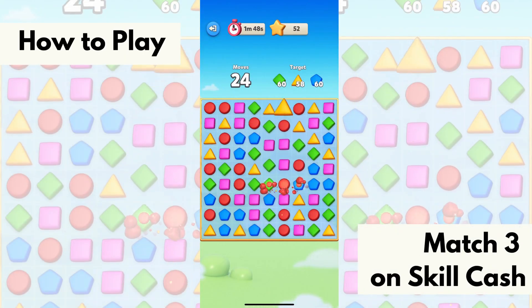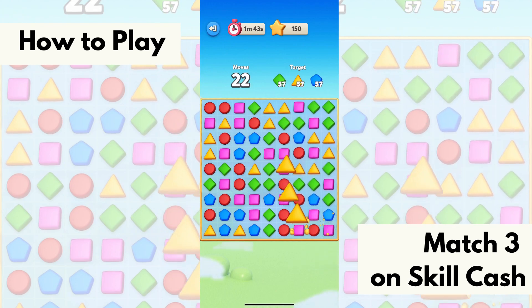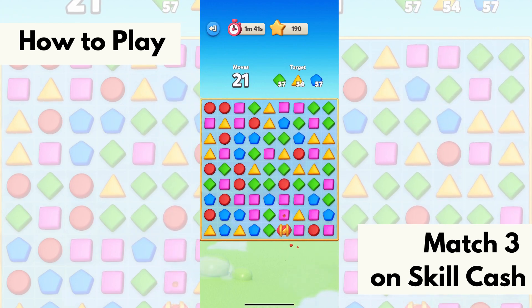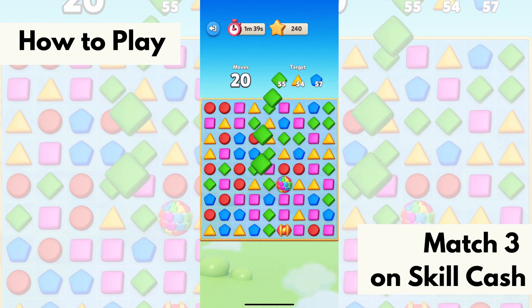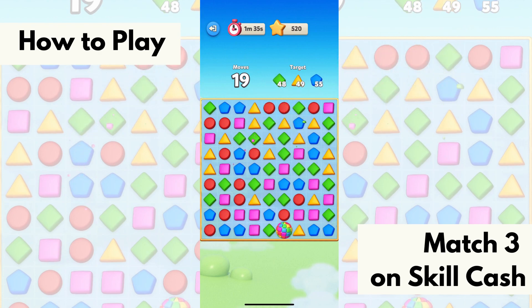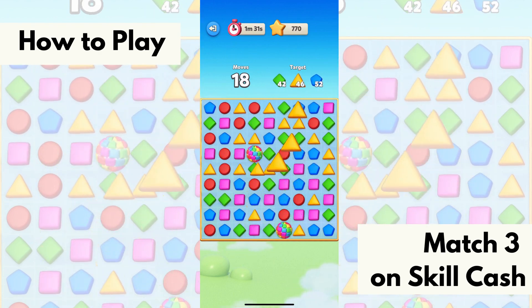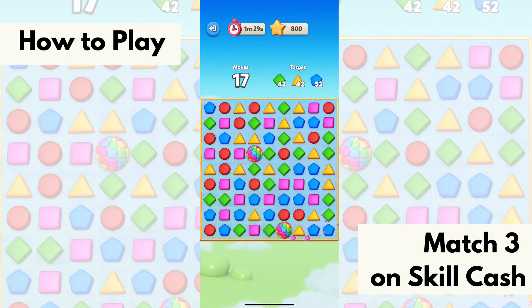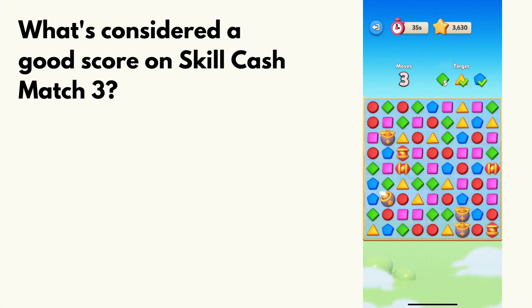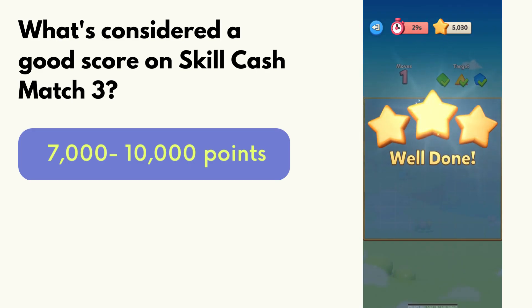Match 3 on Skill Cash is similar to any other match three game like Bejeweled or Candy Crush, but this one offers real cash prizes. Your objective is to empty your game board — you'll have a finite number of moves to swap gems, and when you swap a gem into a line or column of three or more, they'll leave the board and make room for more. The point system is way different than Solitaire, so for this game you're going to want to shoot for 7,000 to 10,000 points per tournament.